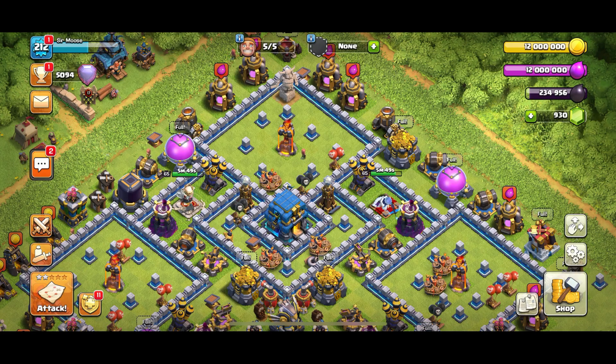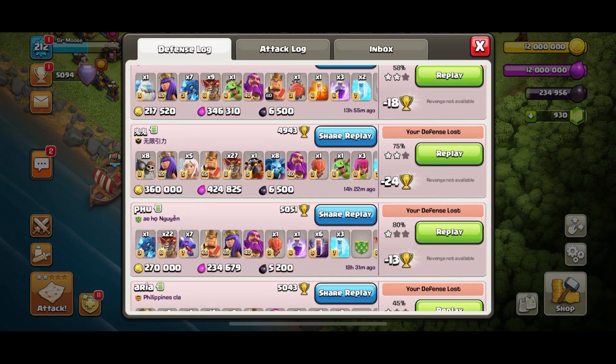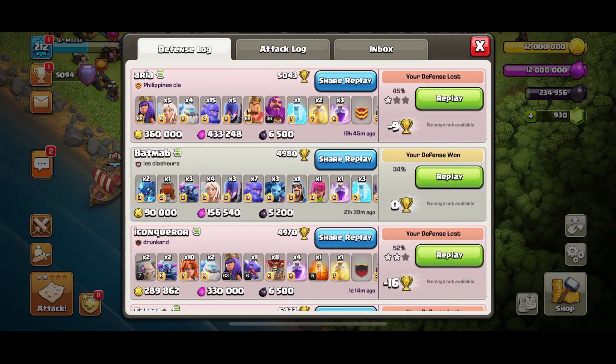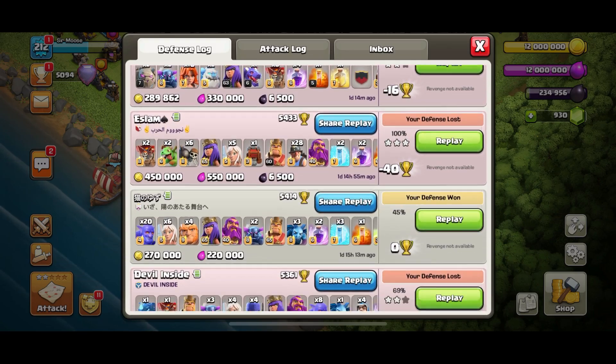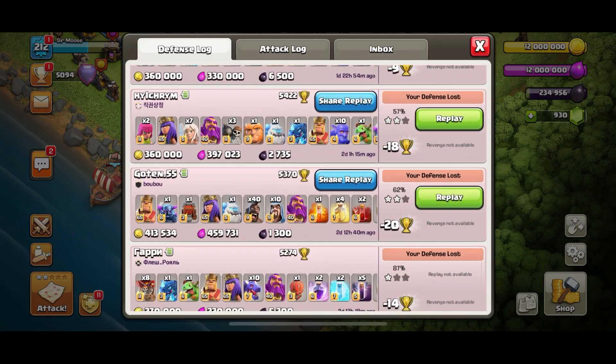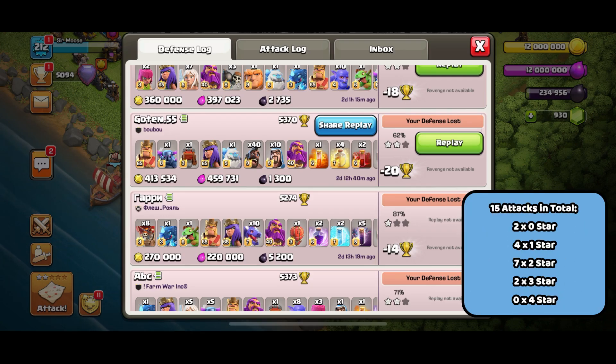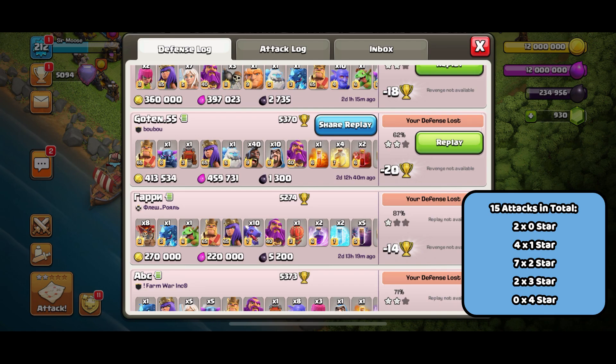Amazing stuff coming up. Anyway, let's go check out how this base did in the Legend League. Here's my Legend League defense log — over a two-day period we had 15 attacks against the base. Of those 15 attacks, two were zero star attacks, four were one star attacks, seven were two star attacks, and two were three star attacks. Sort of all or nothing — two three-star attacks and two zero-star attacks.